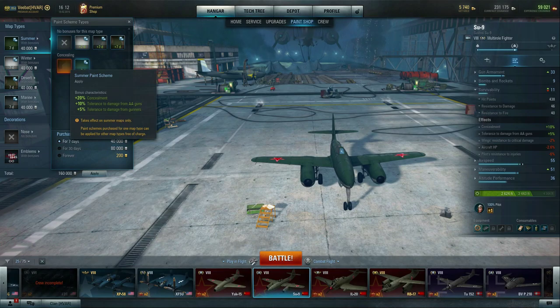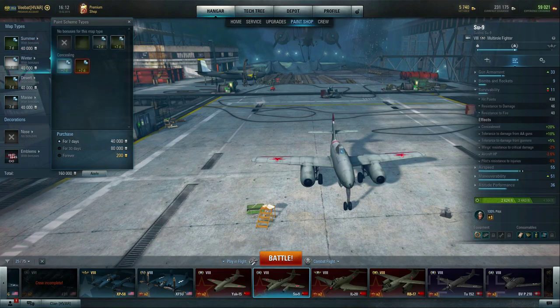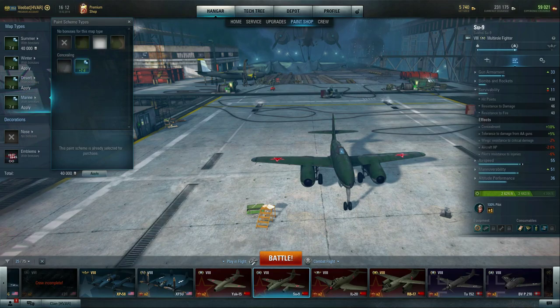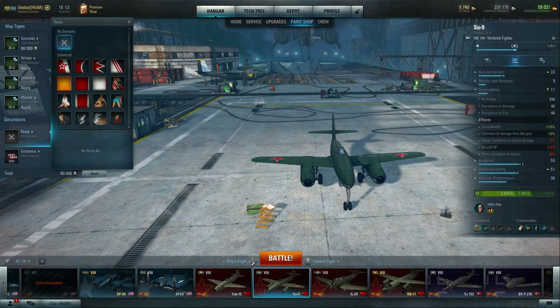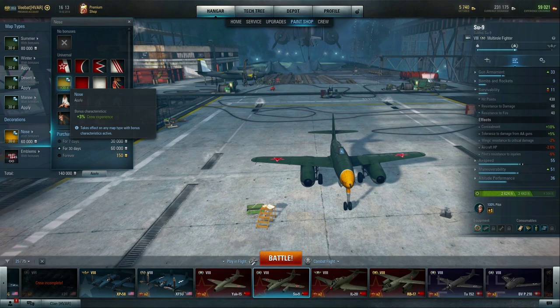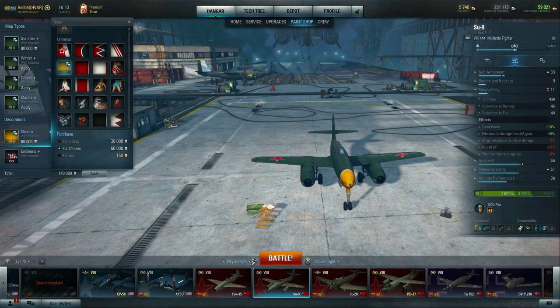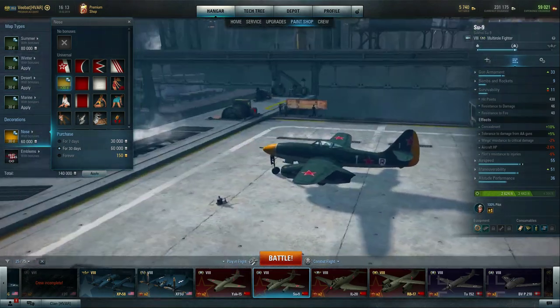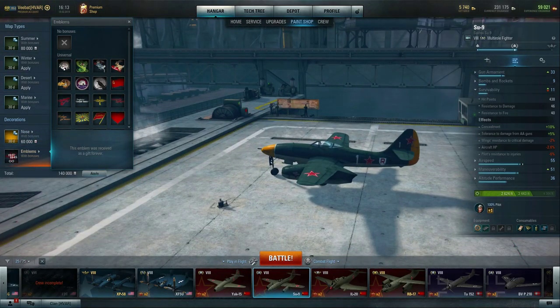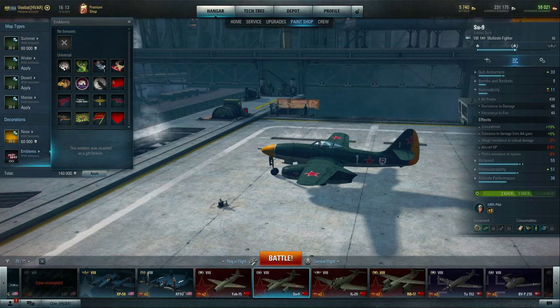You lose the resistance to gunners with the cheaper scheme, but is it worth four times the cost? Maybe if this was a premium aircraft I flew a lot I'd spend the gold. For decorations like nose art, this gives me a bonus three percent to crew experience. There aren't many opportunities to get nose paints for free, so I'll slap this on — it makes it look cooler with the yellow tail and gives that bonus.